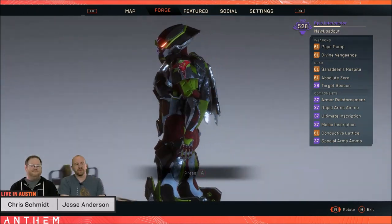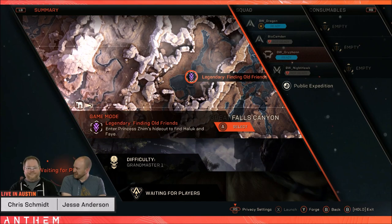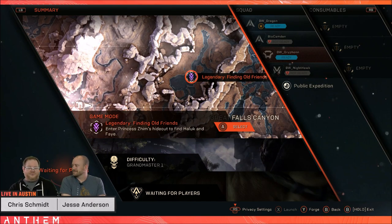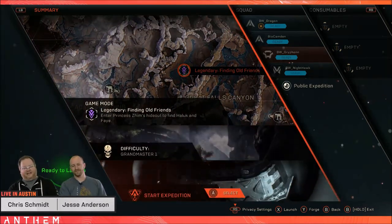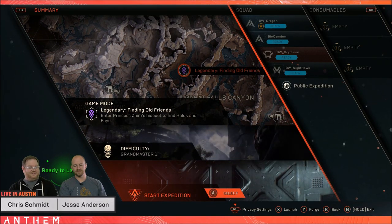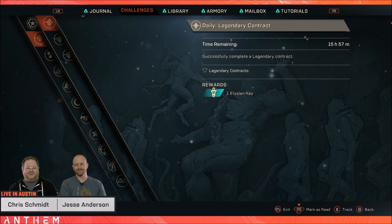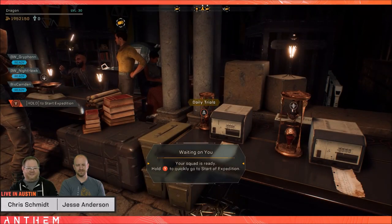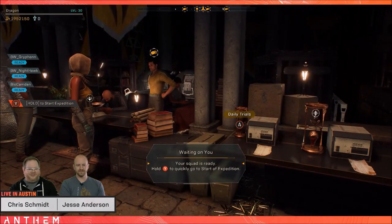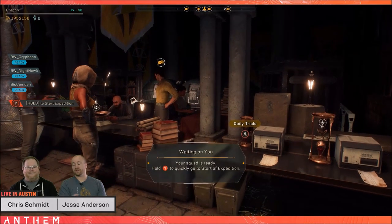People were saying if BioWare wants them to complete a stronghold, they need to make it worth their while — and now it is. Stronghold bosses can now drop legendaries as of patch 1.0.4 next week. The guaranteed masterwork will still be there, but the remaining loot that drops can roll a legendary. Embers can also drop as additional bonus loot, all the way up to masterwork. It is RNG-based, but it's now worthwhile going from start to finish.